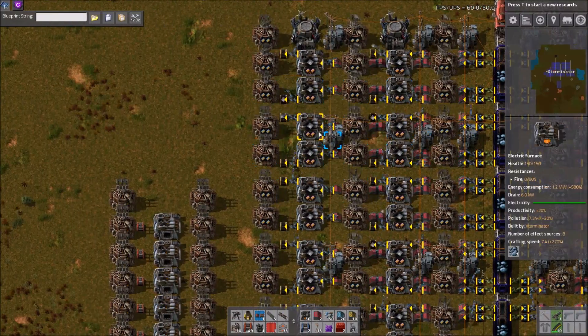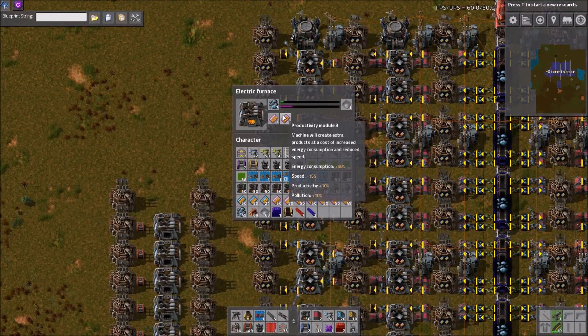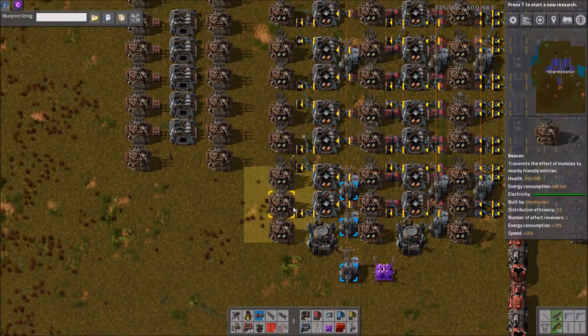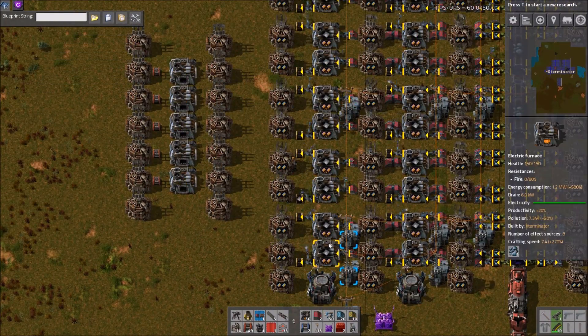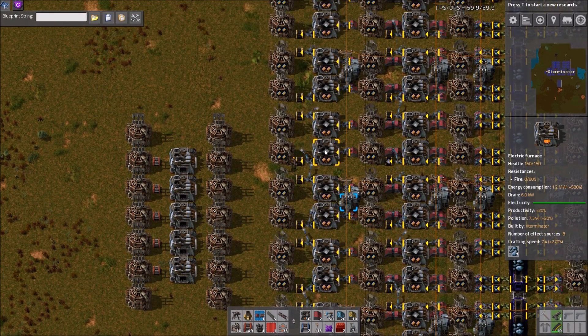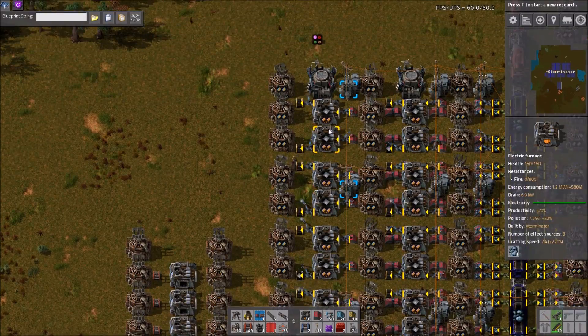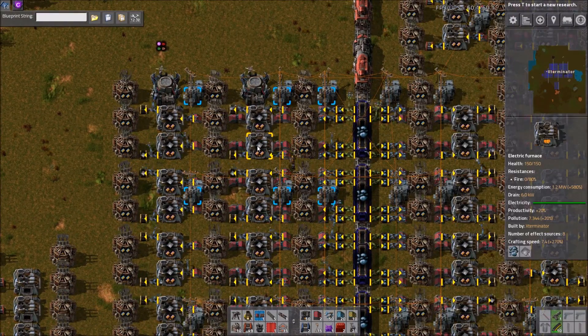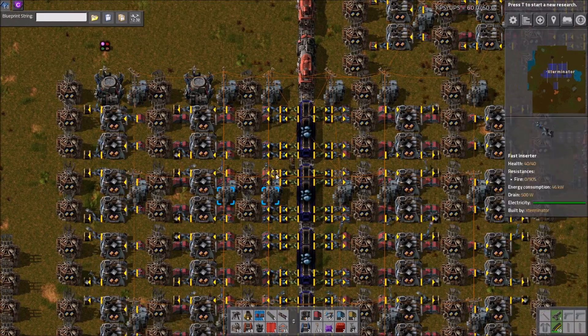This is all beacons and modules. We have productivity modules in the furnaces and speed beacons here. The layout is staggered a bit so everything gets the same bonus — it was surprisingly difficult to get the beacons positioned so that all furnaces had the same bonus. They all have a crafting speed of 7.4 and 20% productivity, so definitely not bad.